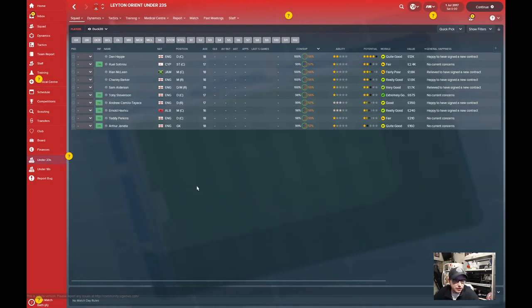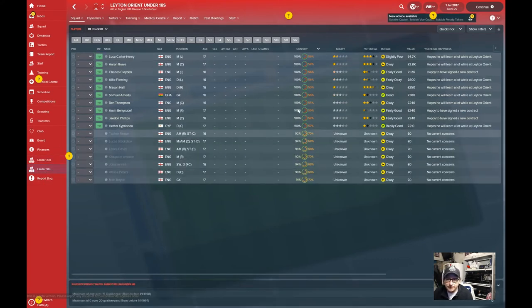Let's take a quick look at my youth setup. Here in the under-23s we have an Albanian youngster, only 16 years old, a midfielder on our books - I might start to feed him in if the situation arises. Dan Happ is a central defender at 18 years old who looks like he's got a cracking future, hopefully we can benefit from that. Into the under-18s, Luka Carter Henry is a 17-year-old left-sided midfielder with some potential - could be a four-star in the future. And Mason Hall, a right back. Hopefully we can push these guys into some first-team action during the season.